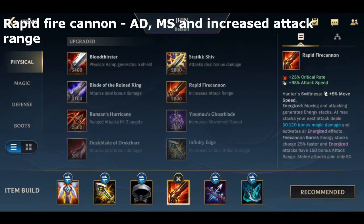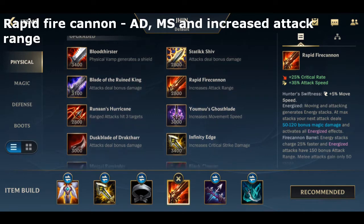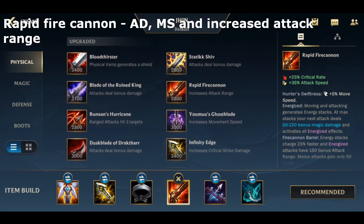After that, you want to get Rapid Fire Cannon because it gives you more attack speed, which is translated into attack damage, and also increases critical rate which also translates into attack damage. This allows you to deal more damage from range and kite better, as well as poke enemies from a farther distance.